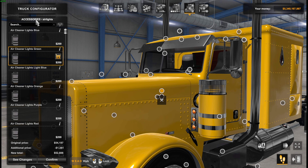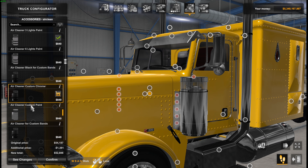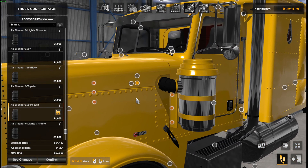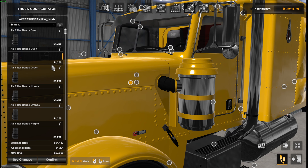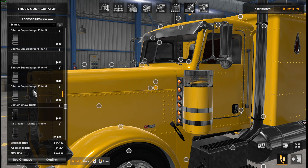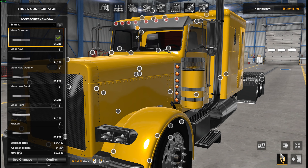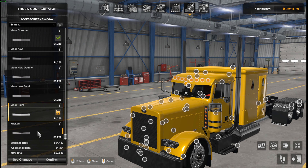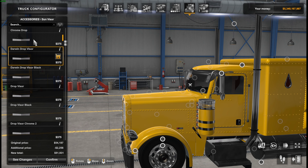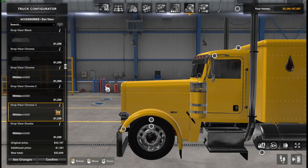You can also change the lights inside to whatever your heart desires. There are a whole bunch of air cleaner options — you can do some crazy turbos on it if you wanted to. You can make this look like a 359 style, which is kind of cool since there aren't that many 359 mods out there. We'll go with six lights to keep it basic. Visor options — a whole bunch of them, including a big wicked one going all the way down. Lots of options but we're just going to run through it a little bit.